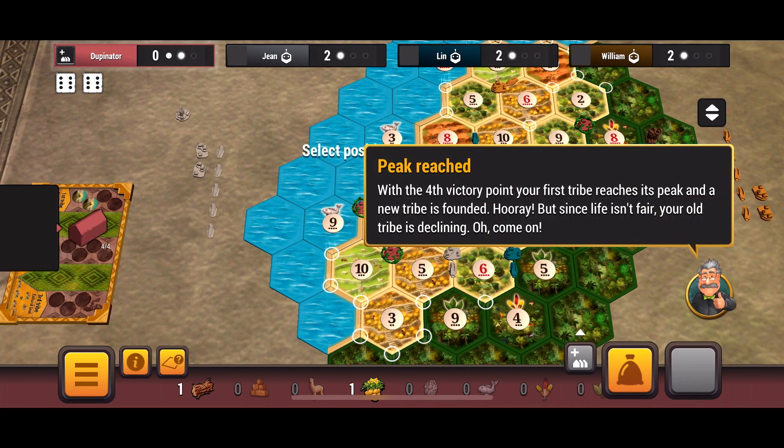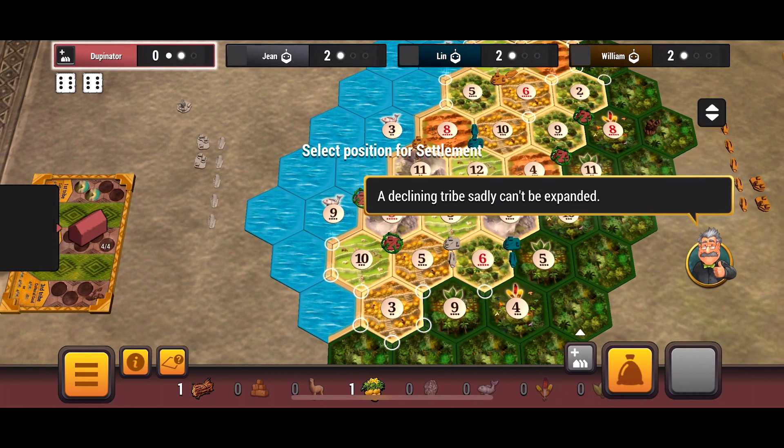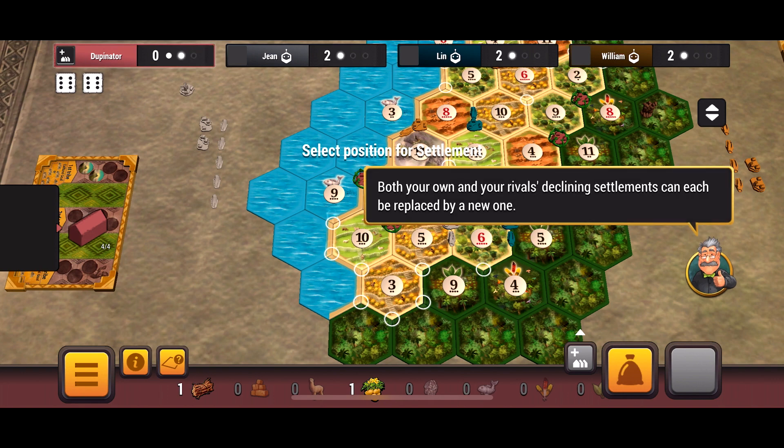With our fourth victory point, our first tribe reaches its peak and a new tribe is founded — hooray! But since life isn't fair, your old tribe is declining. Those four settlements are now in decline, and the settlements of your old tribe are then overgrown by the jungle. A declining tribe sadly can't be expanded, so I guess that means we can't build roads off a declining tribe. Both you and your rival's declining settlements can each be replaced by a new one. As long as a declining settlement isn't replaced, you'll still get resources and goods.